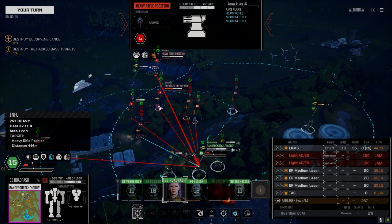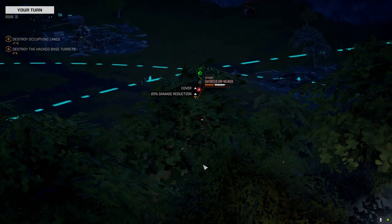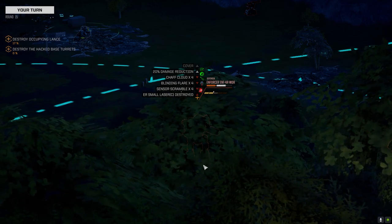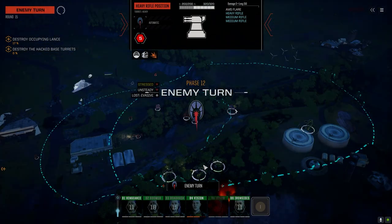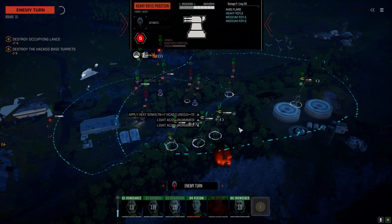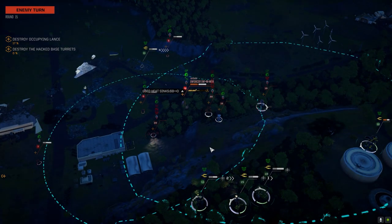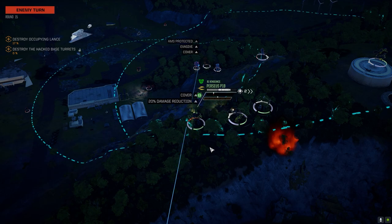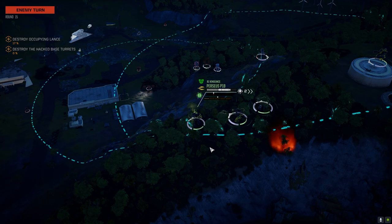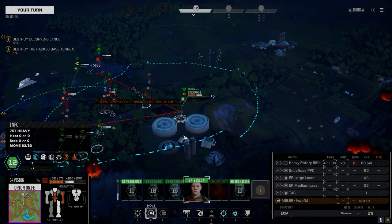Let's see if we can get lucky on this Enforcer and take a shoulder hit to wipe him out. No. We're going to have to use the Ferret on him, from the left side. So who do we have left? Perseus with the Gauss. I might be able to get the Raven with legs, with a Gauss strike.